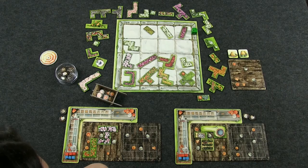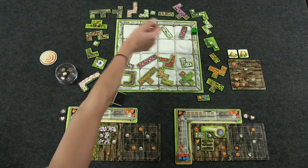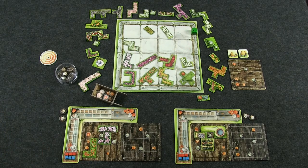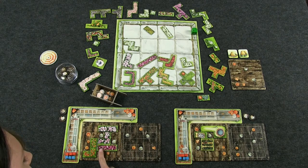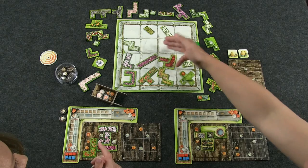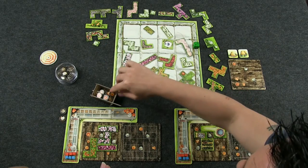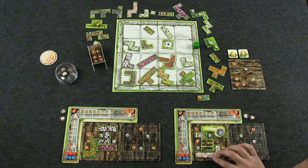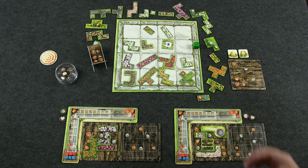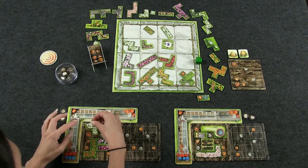Now we're bending around the turn and drafting from a new row. I think this would look beautiful in my garden spot. Now we've already hit a refill — so we go from the gardener out to fill the row, and the wheelbarrow moves up. You can kind of plan ahead and know what row you're going to land on. Know what's coming up and plan your garden space.